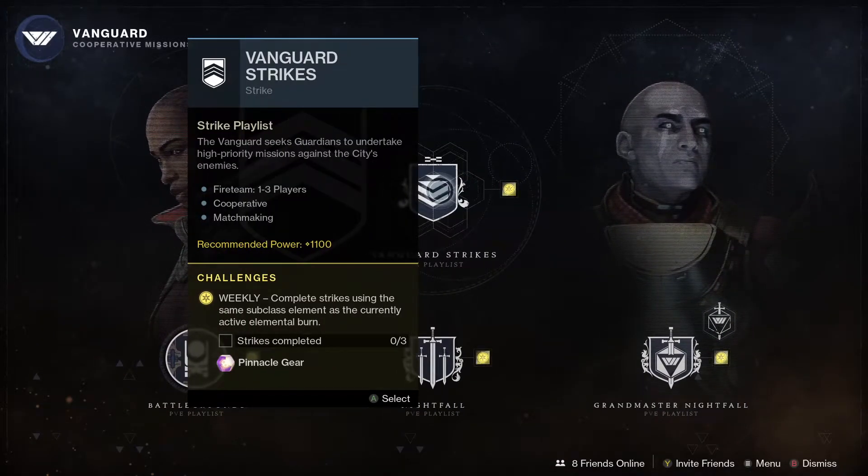With the Strikes playlist this season, we've got some specific loot: The Third Axiom, which is a pulse rifle, and the Royal Entry rocket launcher. Both are really good weapons and definitely ones to look out for.